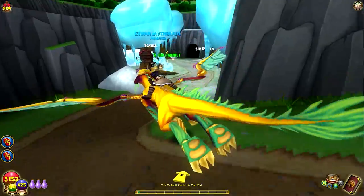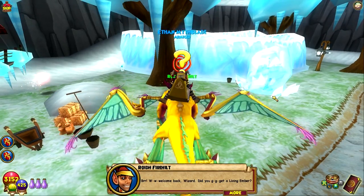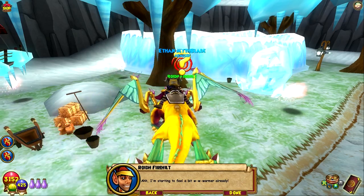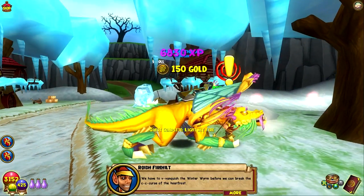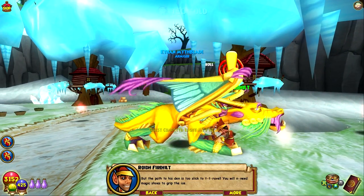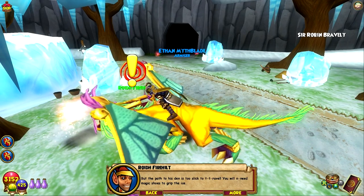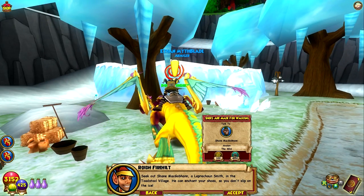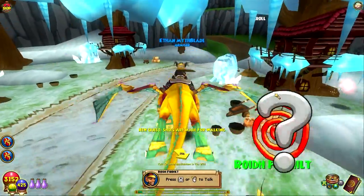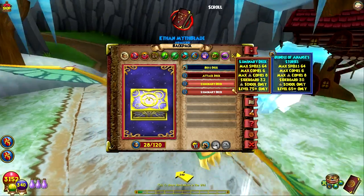Let's go into the Fire Elf Village, then we'll talk to this guy, build our deck, go talk to Fianna, go get that spell. We can go check out what Baelstrom needs. 'Did you get a living ember? We have to vanquish the Winter Wyrm before we can break the curse of the Waterfrost, but the path to his den is too slick to travel. You will need magic shoes to grip the ice. Seek out Shane McGubbin, a leprechaun smith in the Toadstool Village.' Shoes are made for walking. Let's build our deck.